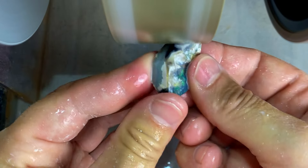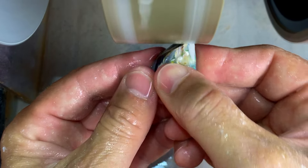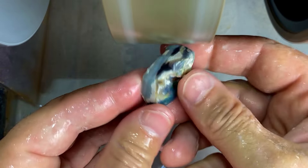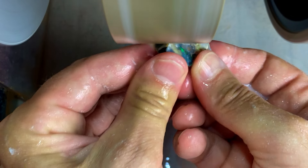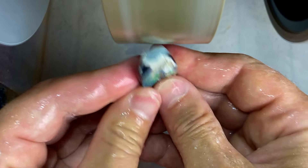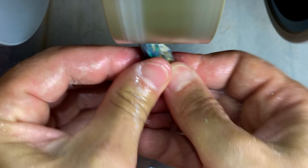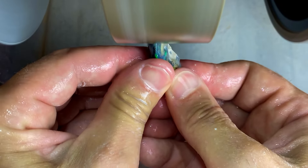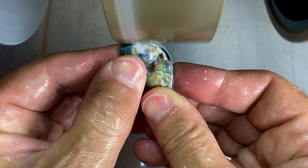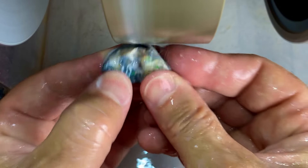I'll speed that one up and have a closer look towards the end. There's a lot of thought that goes into it. You can see the sand underneath everywhere — it's not going to make a huge piece, but I'm hoping for a couple of carats of black opal with bright color. There is so much sand, so many pieces and so much work into this one Nobby clam Spartan Nobby.